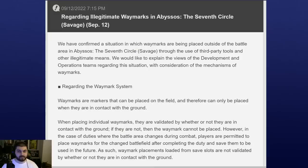Hey everyone, Mr. Happy here. In this video we're going to be going over a post that was made on the Lodestone after the servers went down for patch 6.21. I did also go over the patch 6.21 patch notes, so if you haven't seen that video be sure to check it out for my thoughts on the craziness in those patch notes. However, this post is in regards to something that hadn't even occurred to me, even though I had actually witnessed it without realizing it — regarding illegitimate waymarks and Abyssos: The Seventh Circle Savage.